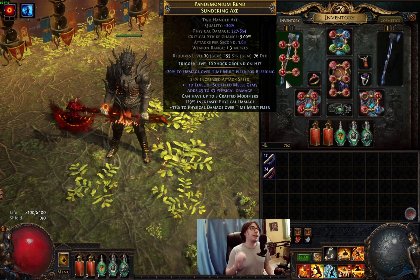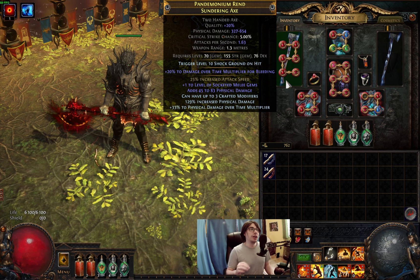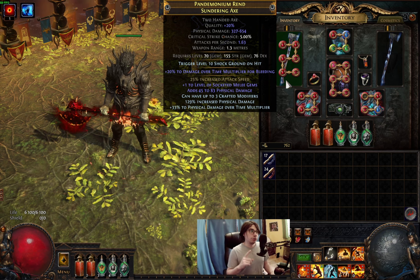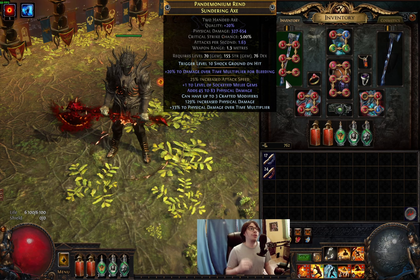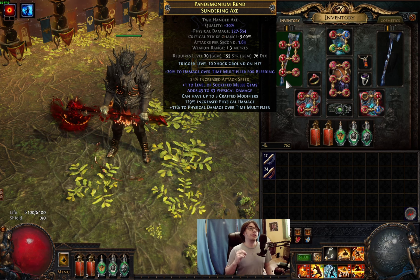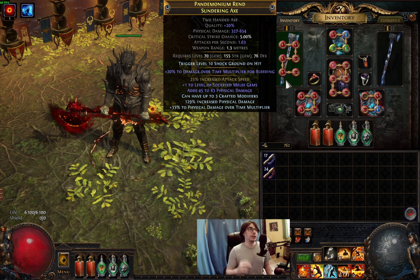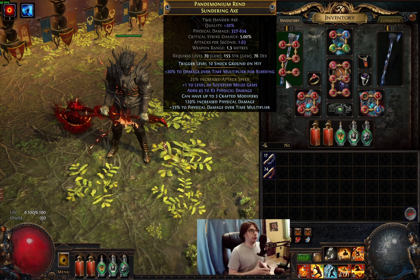And if you search for exactly the same axe on the trade site, you'll be surprised — this is 25 divine minimum. Also guys, don't forget, we got the weapon enchantment this league: Trigger level 10 Shock Ground on Hit. This means we can shock anything with 50% increased damage taken. That's pretty huge for single target. And this is basically free — it costs almost nothing, so it's pure damage increase.